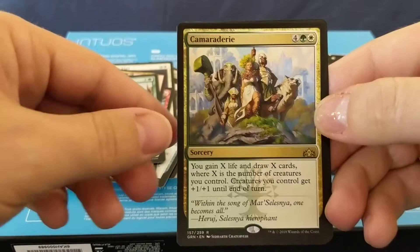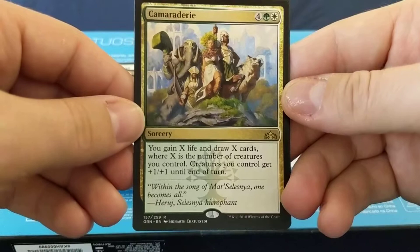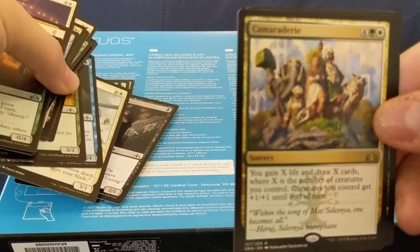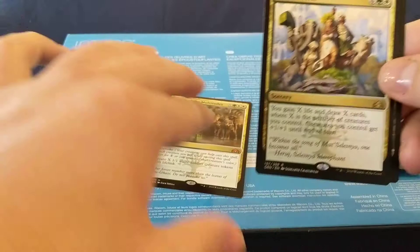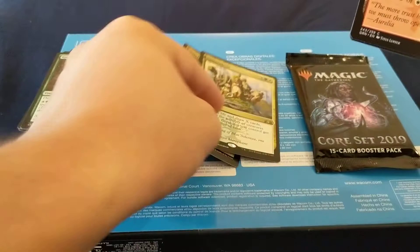Camaraderie: five mana sorcery — you gain X life and draw X cards, where X is the number of creatures you control. Creatures you control get plus one, plus one until end of turn. This seems like it would go really well with March of the Multitudes, because that's going to create a bunch of creatures, and then this gives you life and lets you draw cards for all those creatures plus giving them plus one, plus one.